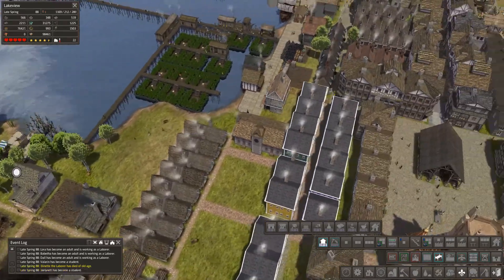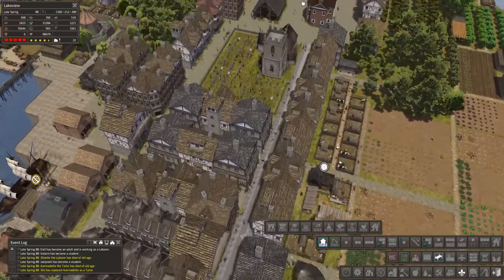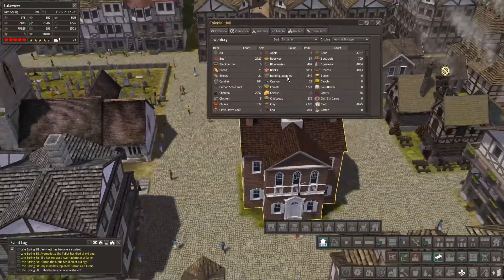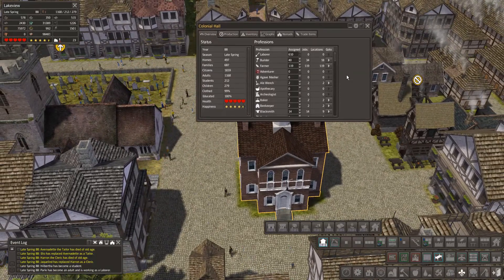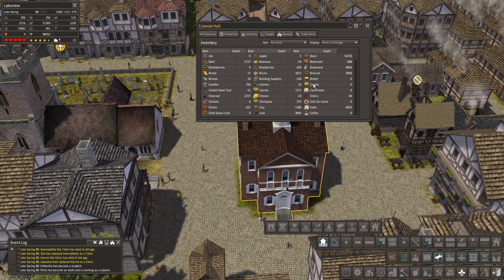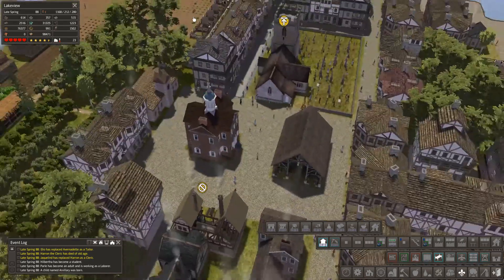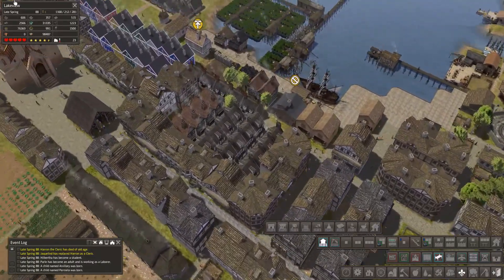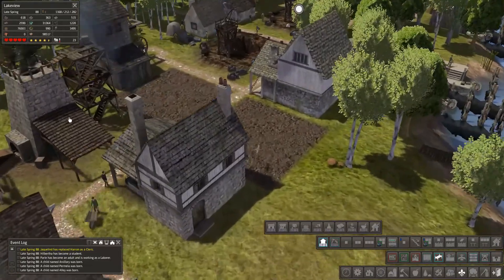Let's have a quick check of the housing and the grounds. The housing is really outstripping our population now but I'm still very reluctant to keep pushing. We've got 24 bronze - that should be enough actually to make a statue. Let's have a quick look - I only want the one statue.